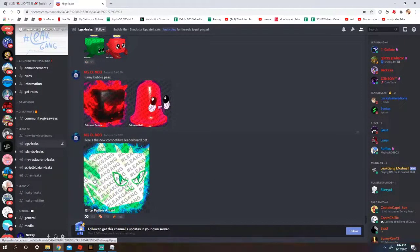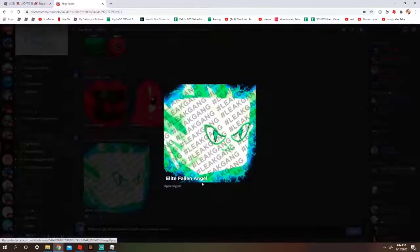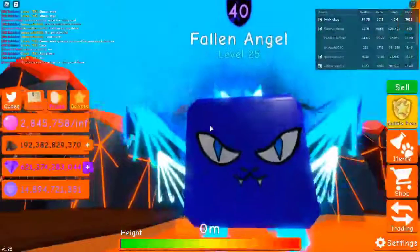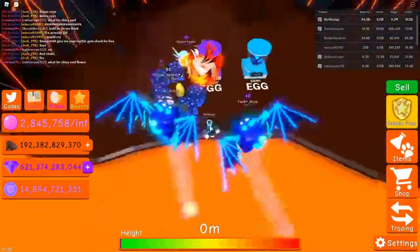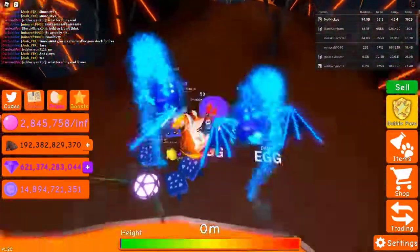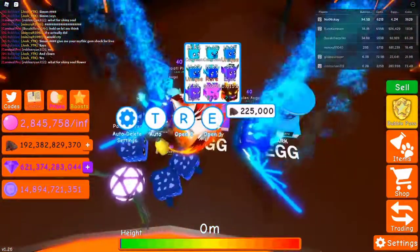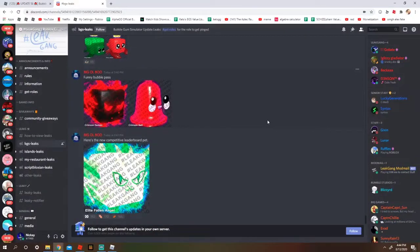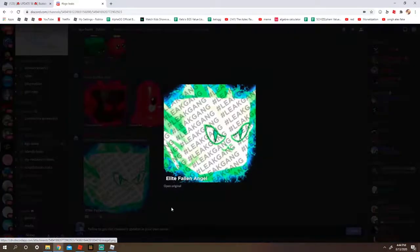But this pet — oh, I like it so much. You know how cool this is? The wings of Fallen Angel are massive. I had the Fallen Angel wings — these wings are massive. The Elite Challenger is massive. The wings on the Elite Fallen Angel, or whatever it's called — that's gonna be absolutely massive, dude. Actually huge. Hopefully the wings are pretty big. I have high hopes for this pet because hopefully it's cool.